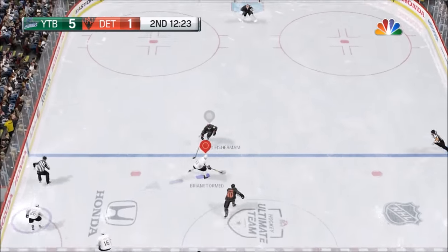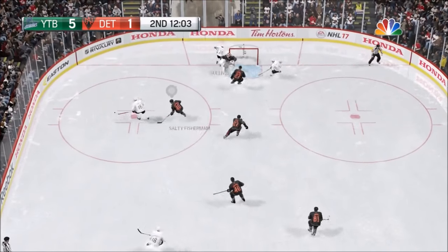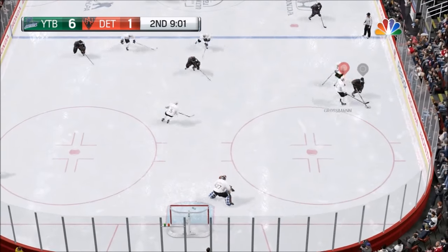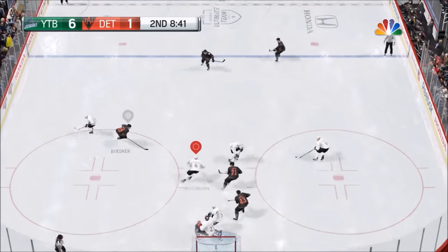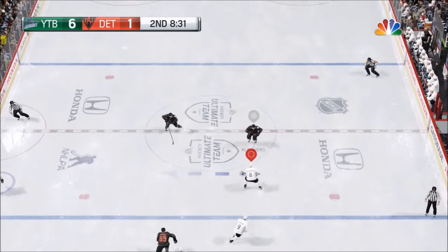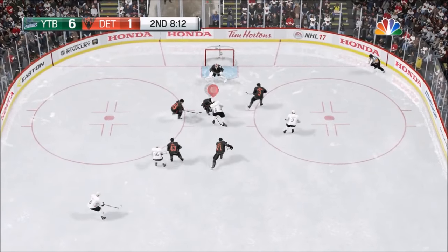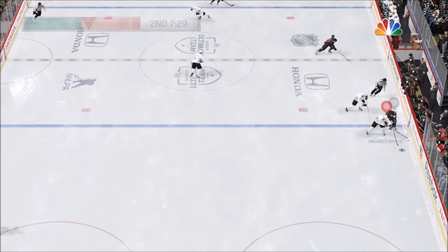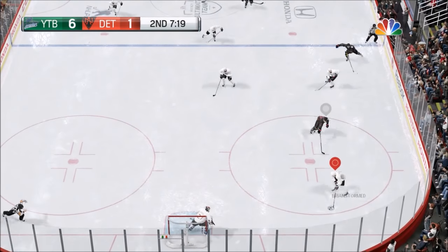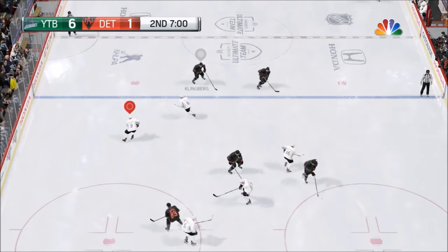It is a little bit different in EASHL when the opposing team has a player-controlled defender. If that person looks like they're anticipating the pass, you probably don't want to pass it otherwise your friend is just going to get tackled. At the same time your friend should try to anticipate that hit, and as soon as he gets the puck try doing a little stick handling move to the left or to the right to escape. If you're the person furthest up and you don't think you're going to escape the hit, just try to do a quick little pass to keep possession and keep the play moving.